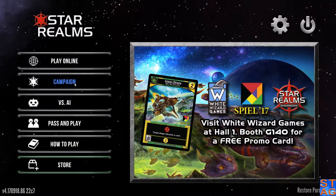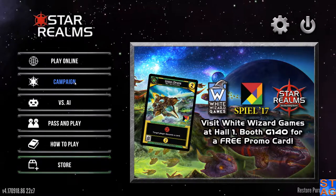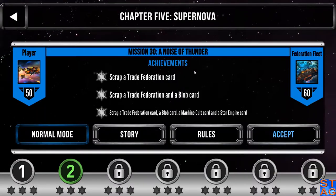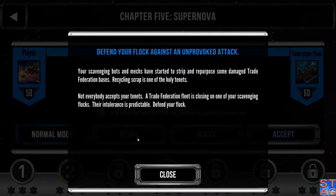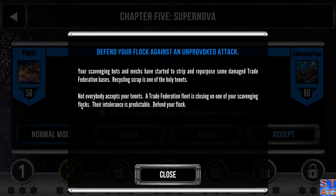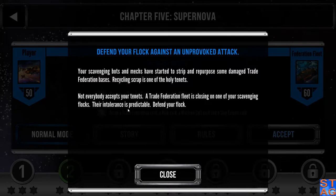Hey everybody, Steve the Average Gamer. We're continuing our trek through Chapter 5 of the Campaign Supernova, A Noise of Thunder, is Mission 30. Your scavenging bots and mechs have started to strip and repurpose some damaged Trade Federation bases. Recycling scrap is one of the holy tenets. Not everybody accepts your tenets. A Trade Federation fleet is closing on one of your scavenging flocks. Their intolerance is predictable. Defend your flock.